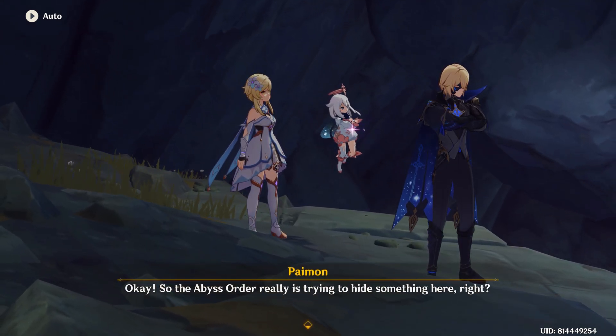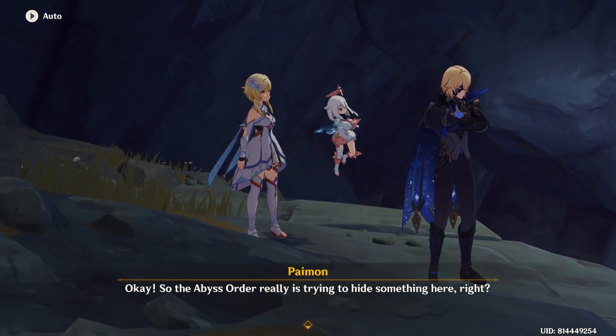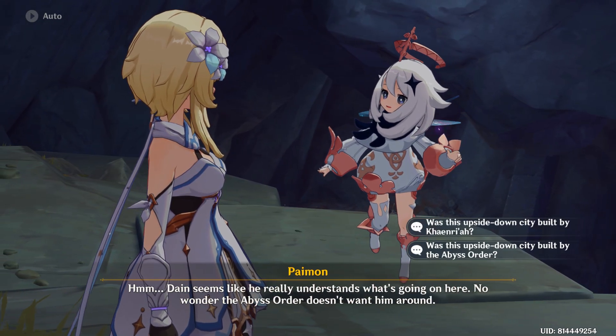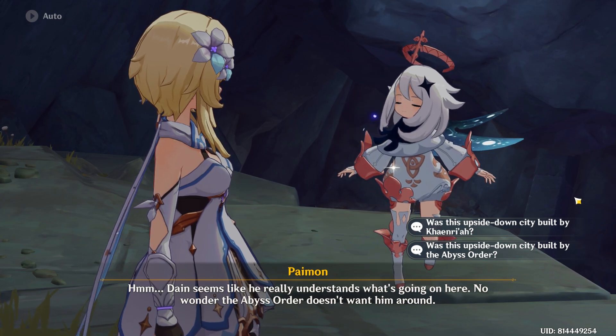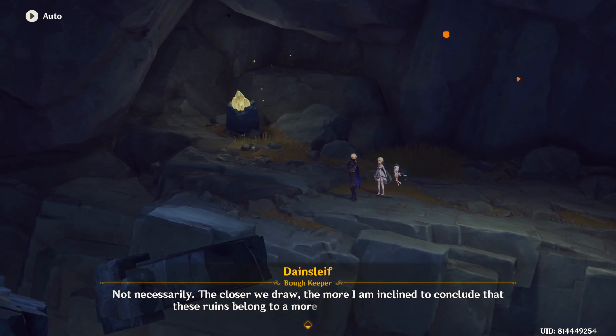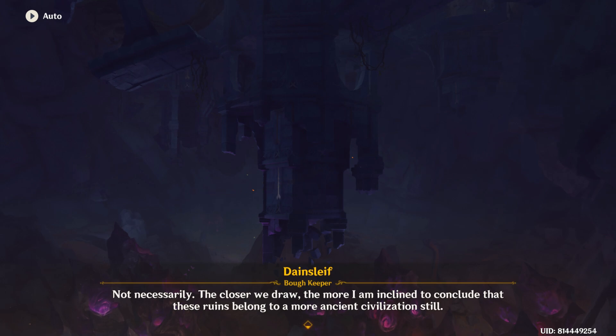So the Abyss Order really is trying to hide something here, right? You can pretty much surmise as much just because it's the Abyss Order and hiding things is what they do. Dan seems like he really understands what's going on here. The closer we draw, the more I am inclined to conclude that these ruins belong to a more ancient civilization still. Is this the first time we've had mention of a more ancient civilization? Because as far as I remember, the previous references have always been to Conrya — so that's an interesting thought.